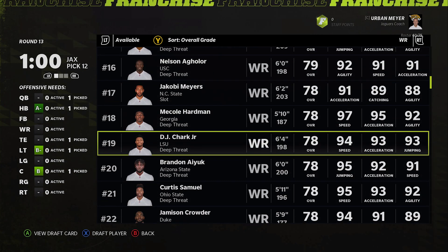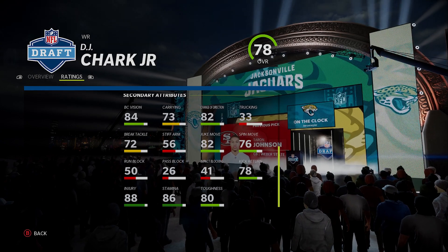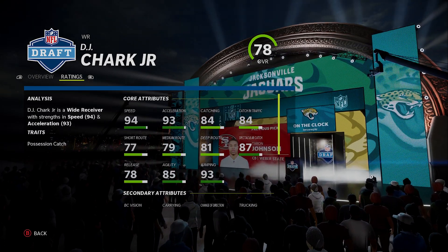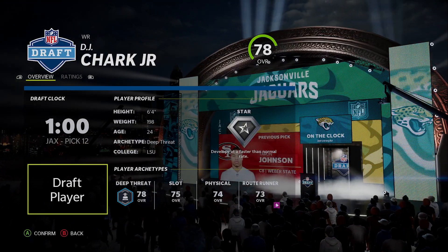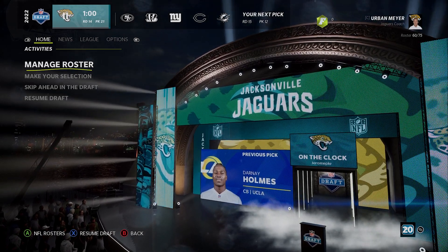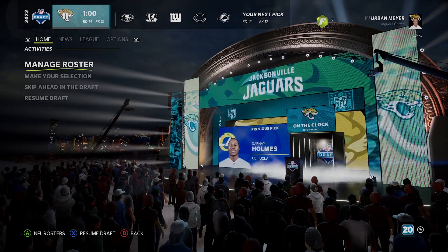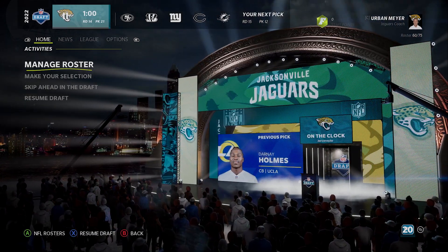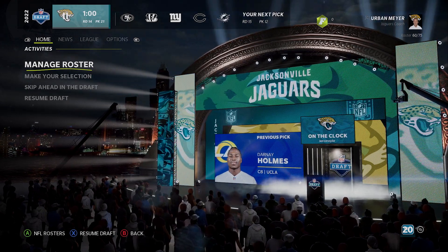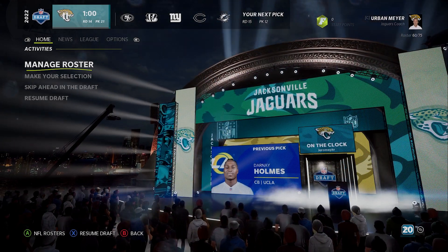DJ Chark is 6'4, 24 years old — he used to be my super sleeper, young fast guy, he's starting to get up there in age. Very developable, a guy you need to develop but very fast. DJ Chark is our number one wide receiver. It's not ideal that our tight end is shorter than our wide receiver, but here we are. A little early — I had Chark going nine in the 14th round, but Chase Claypool went two rounds early so unless you were going to go Elijah Moore you had to adjust.